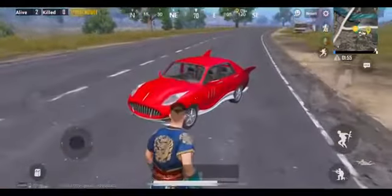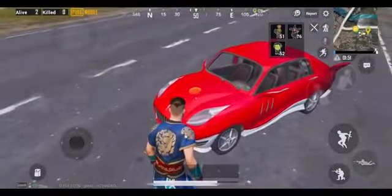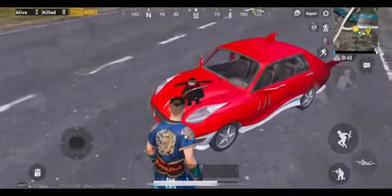You can use the stickers collected from the crate to give your vehicle a different look. Just look towards it and tap on the sticker to apply it to the vehicle.